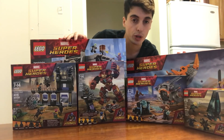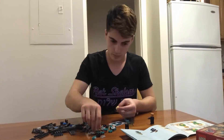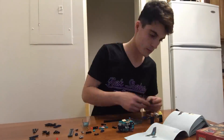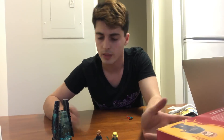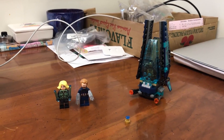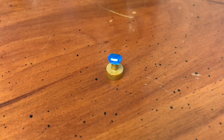Alright, let's get building. We're gonna go smallest to biggest. Up first is the Outrider Dropship Attack — 124 pieces, comes with the Space Stone and a couple figures. The first set is done. For the price, it's like $15, the build's okay, it's not great, but the figures are pretty fantastic and of course you get one of the six Infinity Stones.